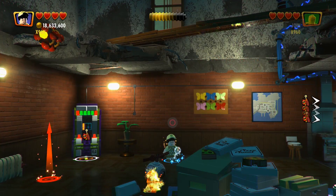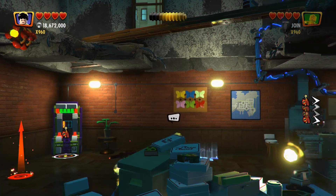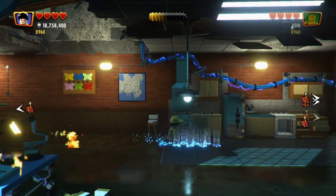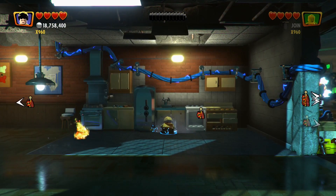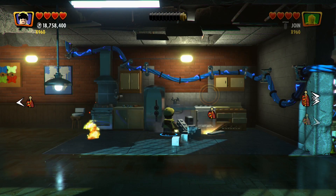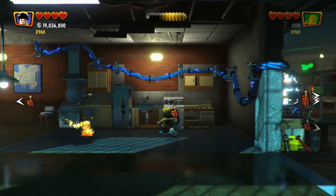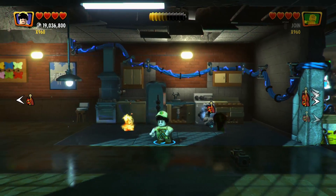For the investigation you have to have Russell to do these little investigations. I think there might be another character you can use, but he's the most obvious. Not necessarily the easiest to get, but the most obvious. Let's find that. There we go, that fixes this. There we are.